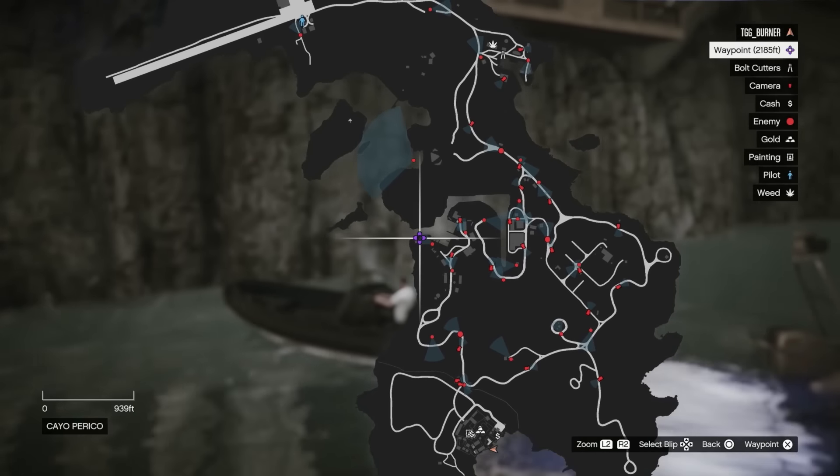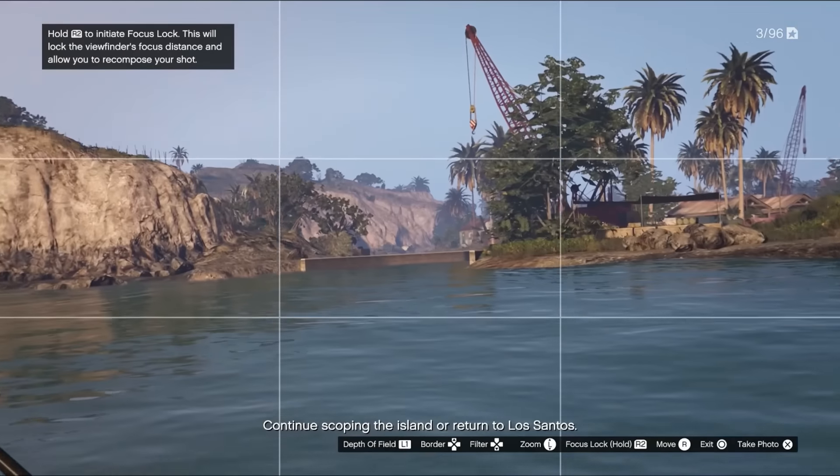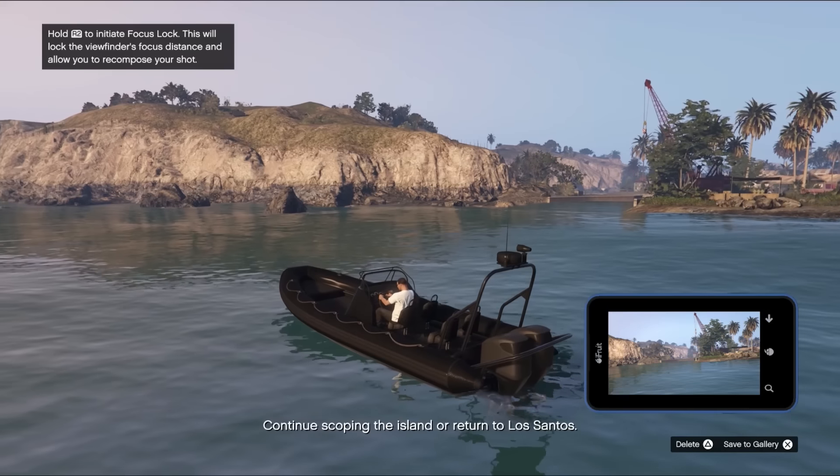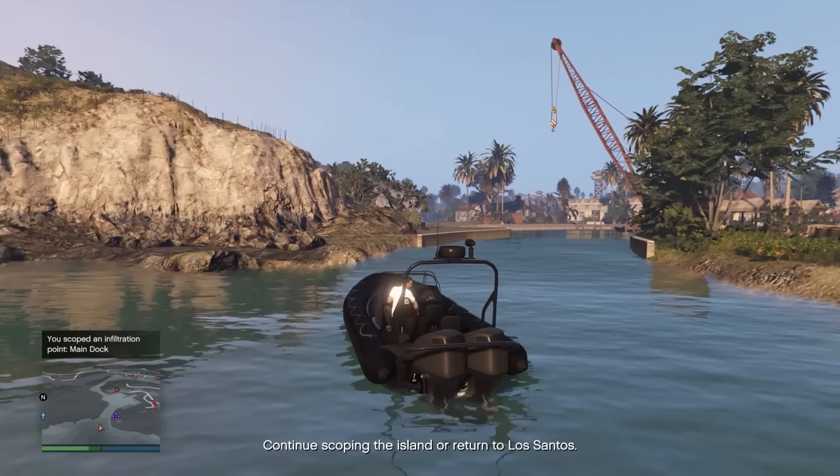Then drive all the way around to the main dock over here. Take a photo of this entrance, make sure that it pops up as scoping out the main dock. This is actually where we're going to enter for the heist, so you need to take a photo of it in order to actually enter here.